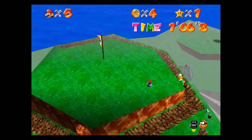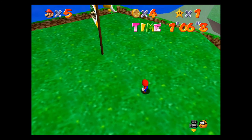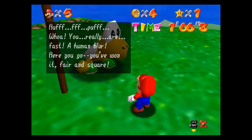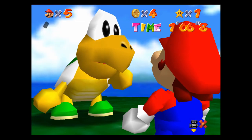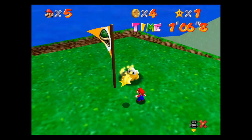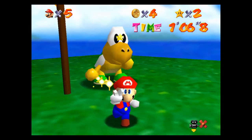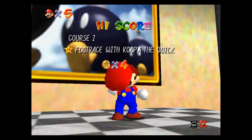I was talking too much smack about poor Koopa Troopa. Come over here and give me my star. Koopa says: "Whoa, you really are fast. A human blur. Here you go, you've won it fair and square." There we go! Power star number two, guys - foot race with Koopa the Quick. I collected a whole four stars.